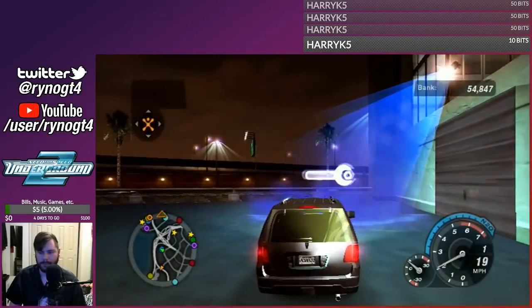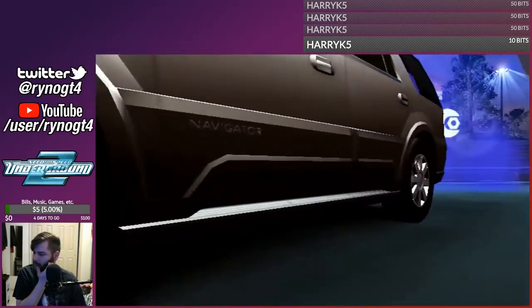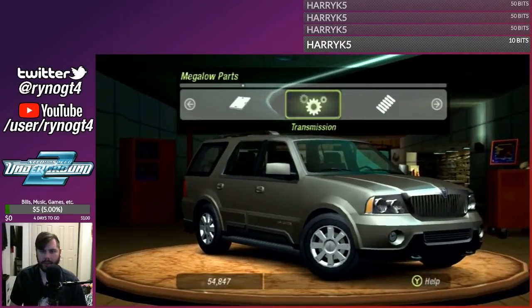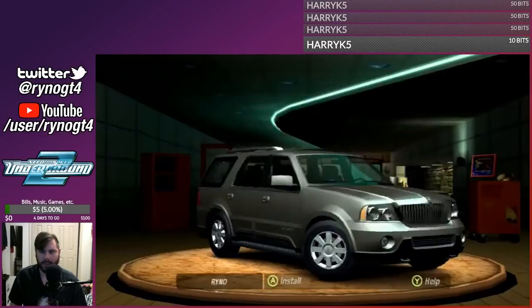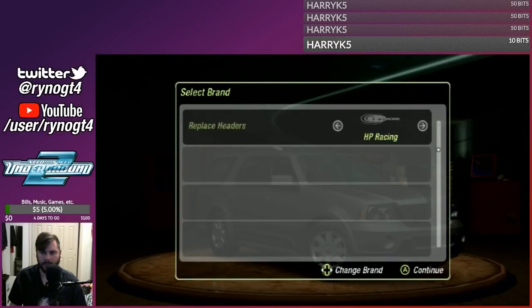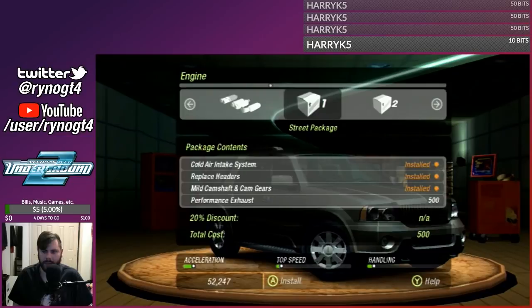Stage two, because why not? I think I have more bank than I was expecting at this point, so I should be good in terms of my final car. Let's do this - pro package. Let's just go ahead and buy all this. I was looking at the little scroll bar - it actually moved. That was weird.